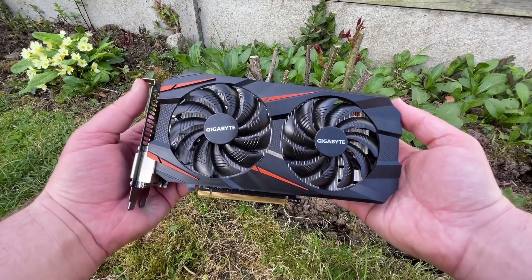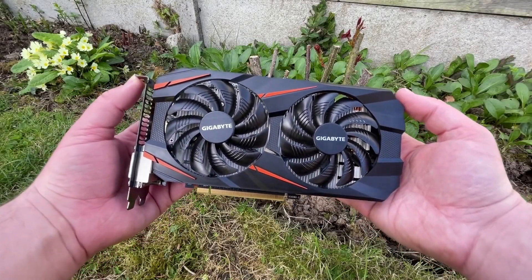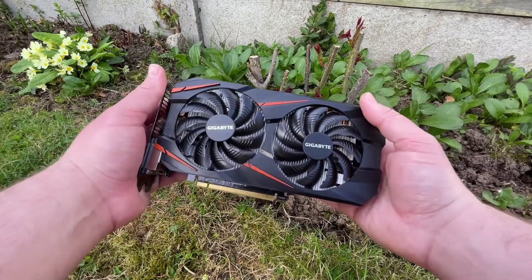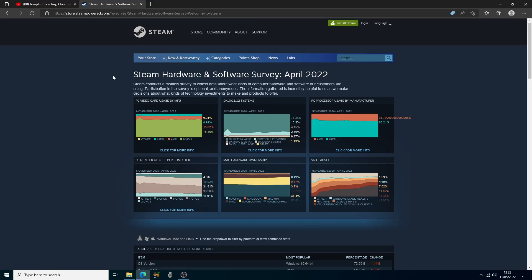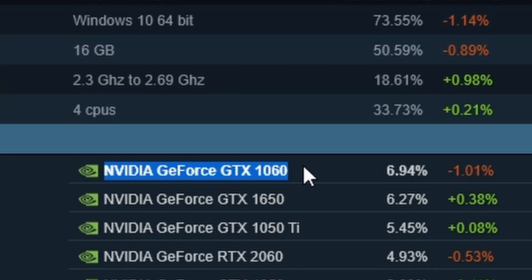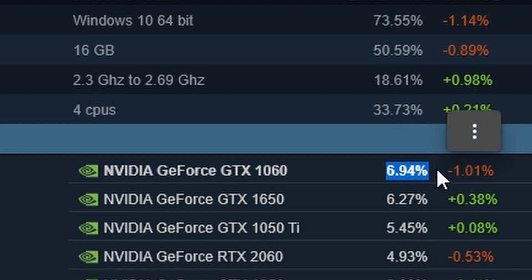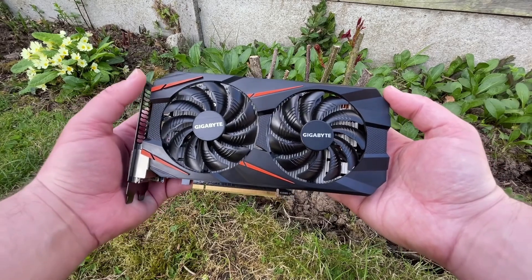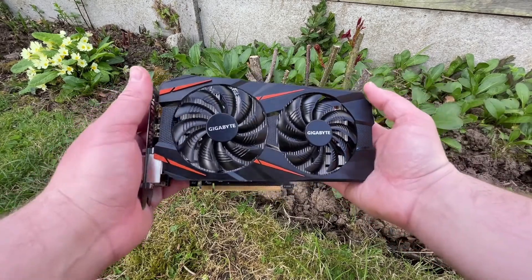Hello everyone and welcome to another video. A few videos back we spoke about the 6GB GTX 1060 and its continued position at the top of Steam's hardware survey. With a percentage share of almost 7% and gaming performance that's still somewhat respectable, it's clear that this once popular performance segment graphics card will go down as one of the people's favourites, iconised for all time. But something is about to change.